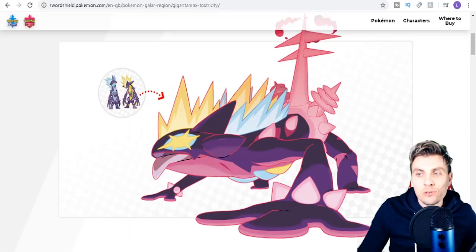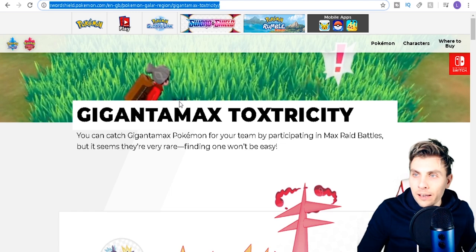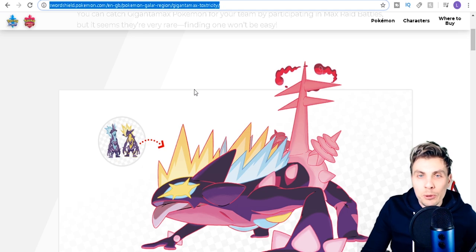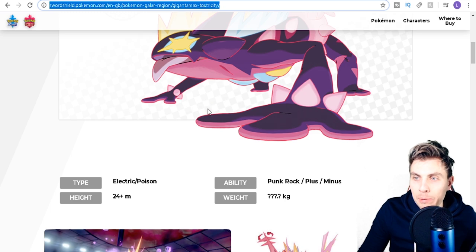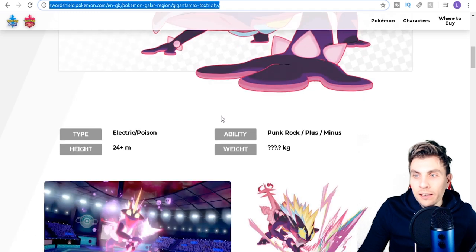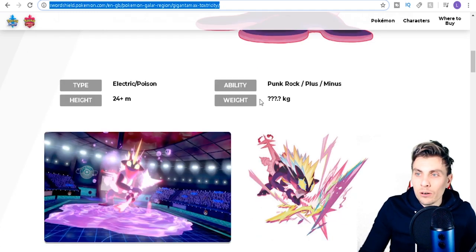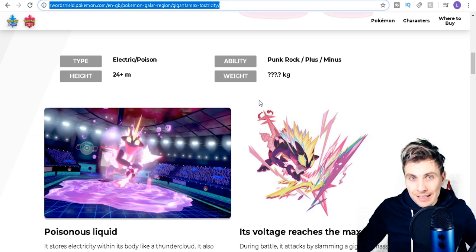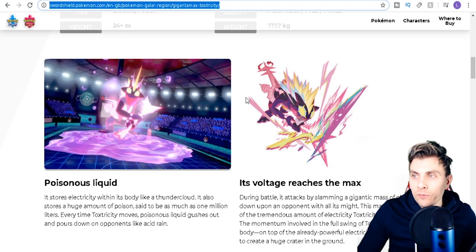The big one is Toxtricity, which is now available. If we go over to the Sword and Shield website, you can see Gigantamax Toxtricity is now available within the game. It will be running until the 8th of March, when this specific GMAX event finishes. It's electric and poison type. I didn't actually think we were going to get it this soon — I thought it might be one of the last GMAX Pokemon, since the data is in the game but there was no way to access it before now.